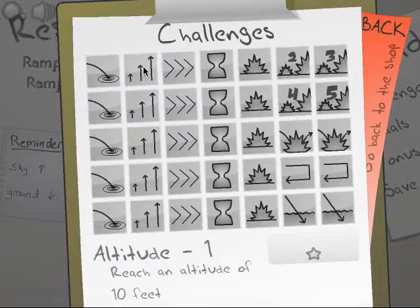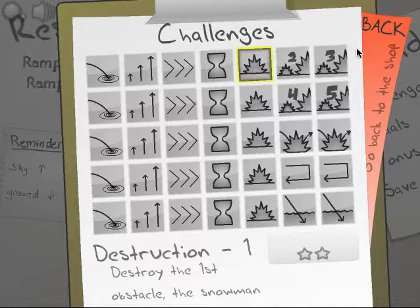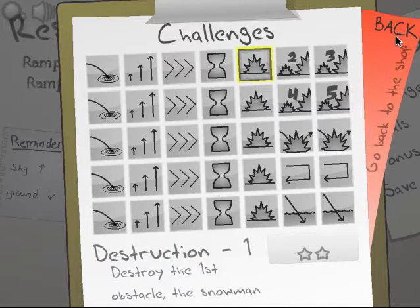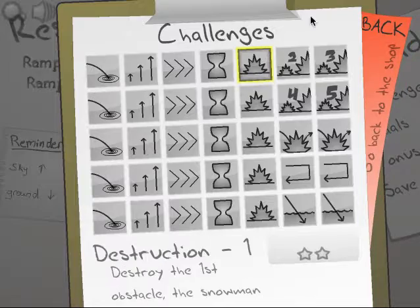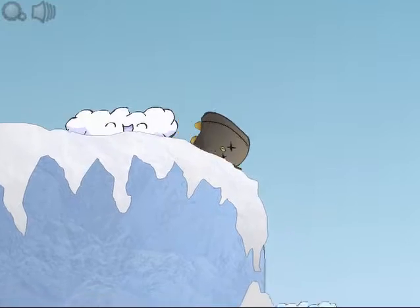Right here, we got challenges — these challenges that we'll be able to get working on eventually. So, pretty cool. Alright, here we go, we're going to go ready. So here's your obstacles: you got the snowman, the snow mound, rocky hill, iceberg, and the wall. Day two — let's see how good we can do this time.